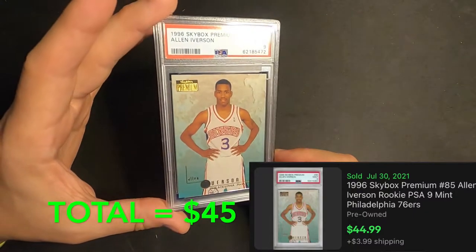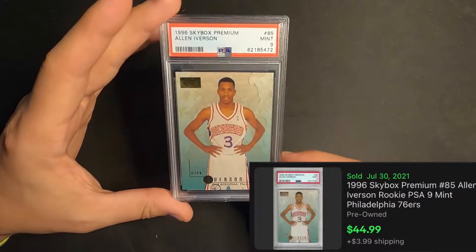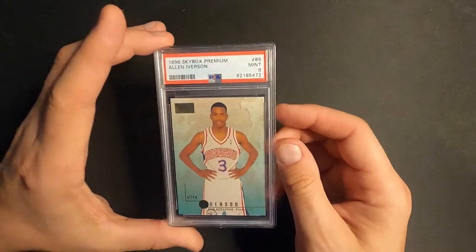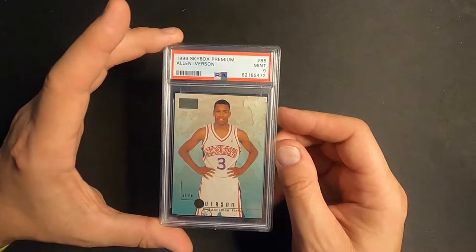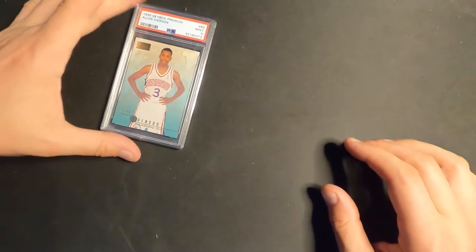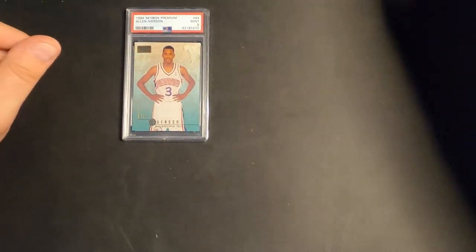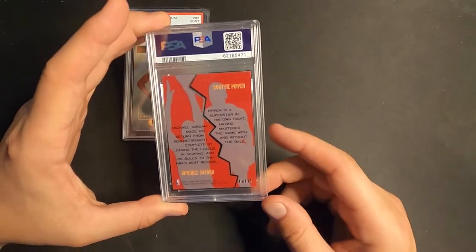All these cards are ones that I basically pulled from packs when I was younger, and I'm pretty happy with a nine. Allen Iverson rookie card, Skybox Premium — I'll take it. That goes in the nine pile right there.